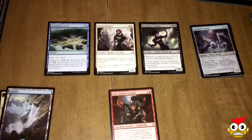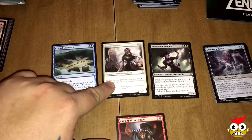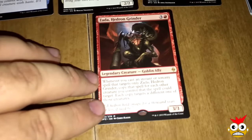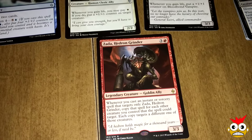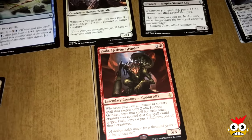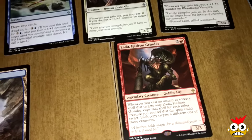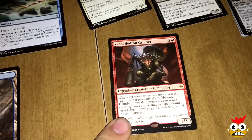All right guys, for our next pack, our uncommons are Coastal Discovery, Serene Steward, and Bloodbond Vampire. Our rare is one I really like — he's going to get a lot of play for sure — and that's the goblin ally Zada, Hedron Grinder. I can see myself building a deck with Goblin Piledriver and a few other things, maybe Mardu Scout Leader. He is going to get a lot of play; I know he will. He's awesome.